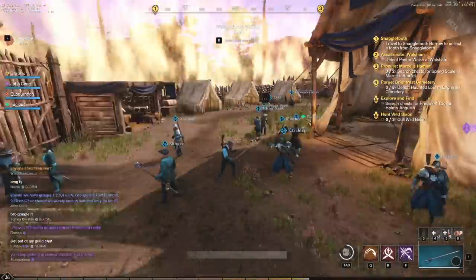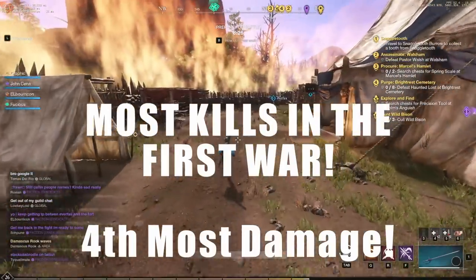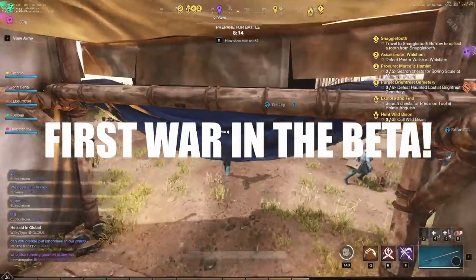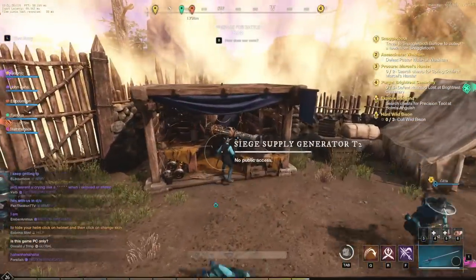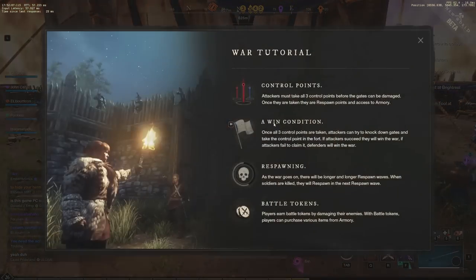We have made it into the war, so we will be trying out some more today. Thank you guys for tuning in as we see the first war of this server going live. Thul, I believe, is the server name. I am joined by a bunch of people I don't know in my group. I've tried to talk to them but I'm not getting anything back. Attackers must take all three control points before the gates can be damaged — I am the attacker, trying to take Everfall away from the Marauders.